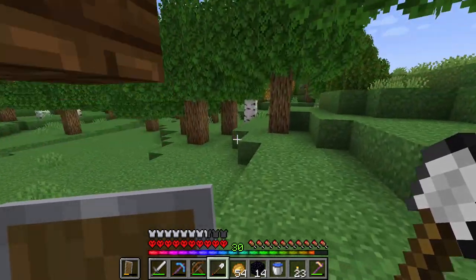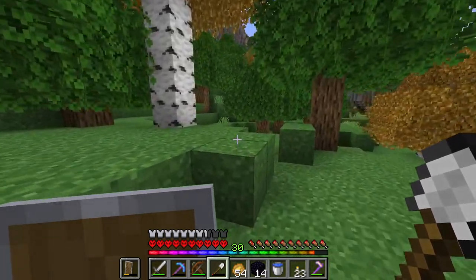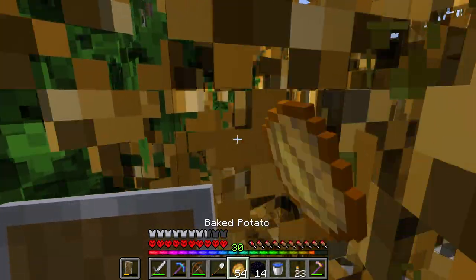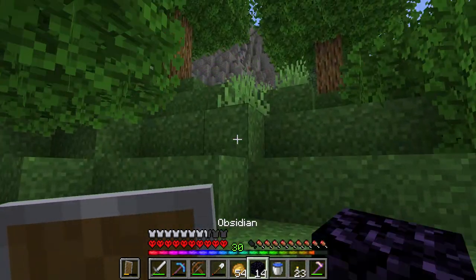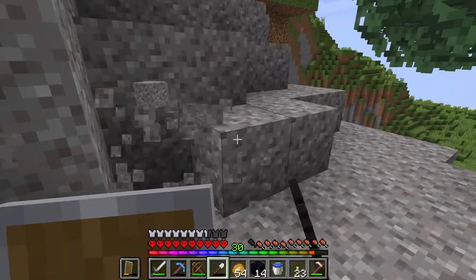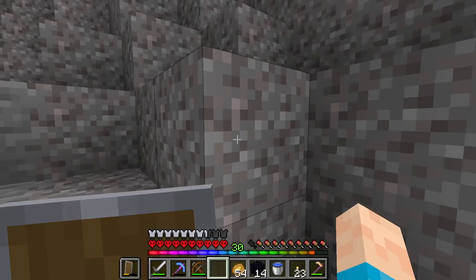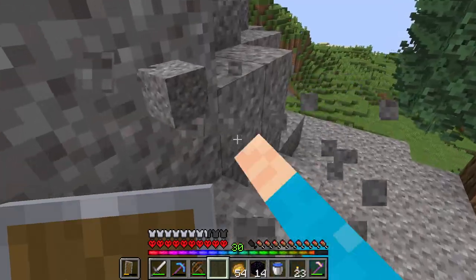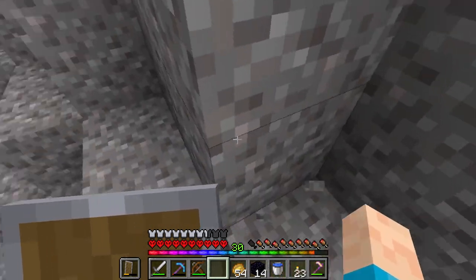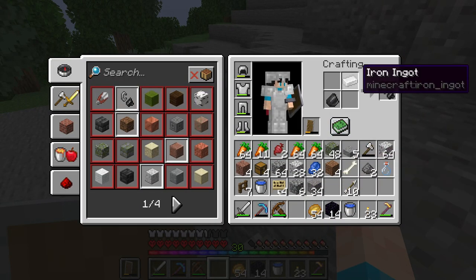Let's just quickly jump around here and see if we can find one — oh, there's a huge gravel hill here. I just need to get a bit of flint. What are the actual odds of a piece of flint dropping for one of these? I've already broke like 20. It might be better for me just to go back to the house and then get a new shovel and just keep breaking and placing until we get one. Oh, we got one! So we can now make a flint and steel. Perfect.